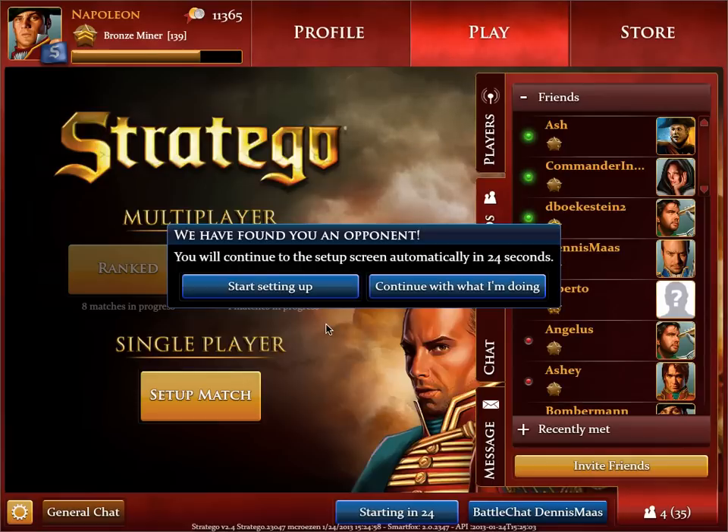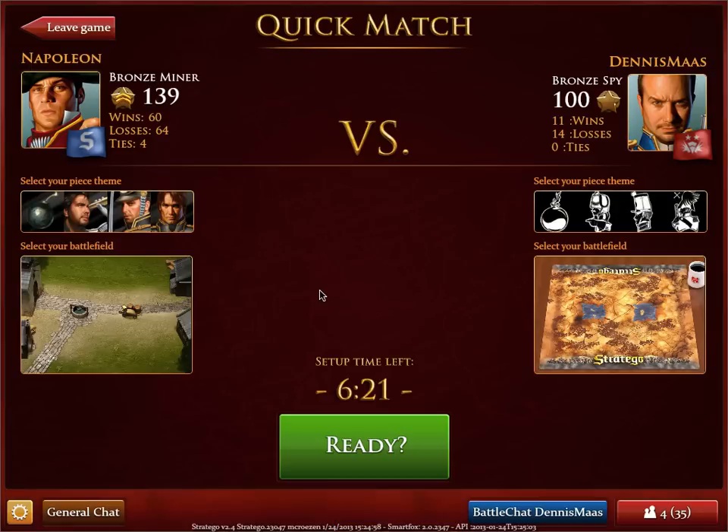Dennis accepted the challenge and now we can start setting up the game. This is the versus screen. In this screen you can see your own statistics, the statistics of your opponent, and you have the chance to customize the piece team and the battlefield. If you're happy with what you're seeing, just click ready to go to the next step.